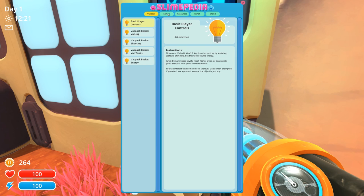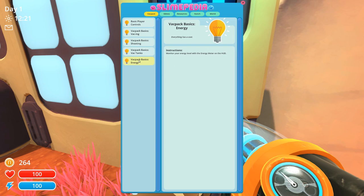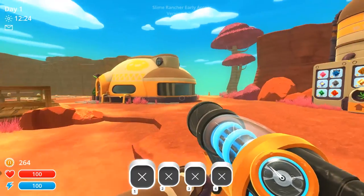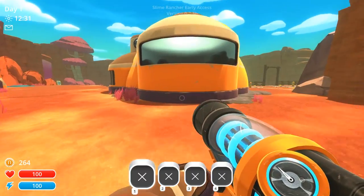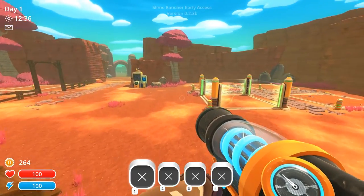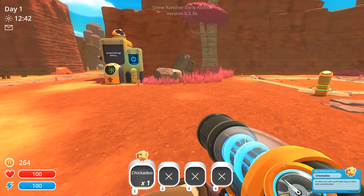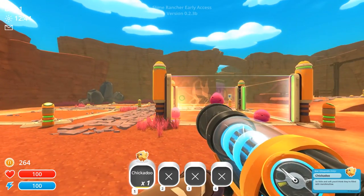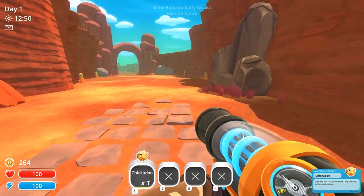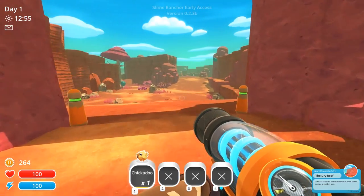Resources, slimes, VACPAC, the world, energy. What is energy? Monitor your energy level with the energy meter on the HUD. So it looks like we're good for energy meters. So what do we do now? This is an early access game, but I'm not sure how in-depth it goes just yet. Well, let's see if we can find ourselves some different color slimes. What's this? It's a chicken! I've got a chicken! A Chikado — so little and soft. You'd think they're filled with marshmallow. This is a food for slimes?